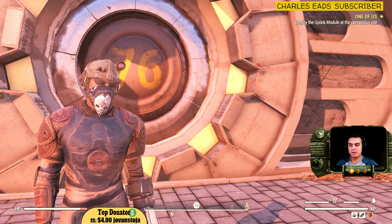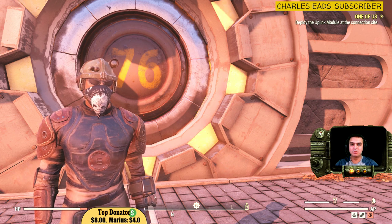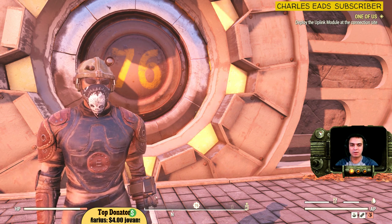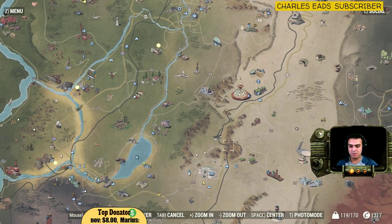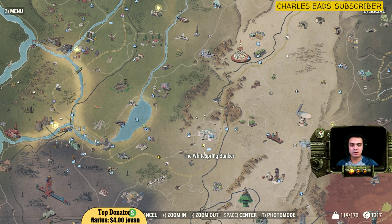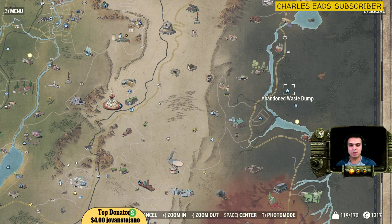In order to get this armor, it's a quest armor — you will need to complete some quests. First, you'll need to start the quest to join the Enclave faction, which gives you access to the White Springs Bunker. To trigger the quest, go to the Abandoned Waste Dump, face two deathclaws, find an elevator, and click the button to go to the next floor.